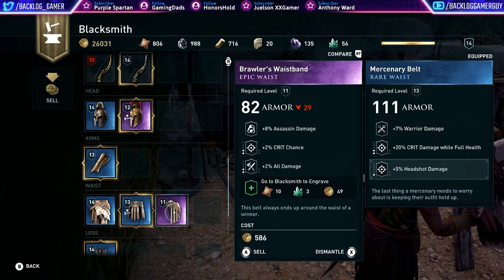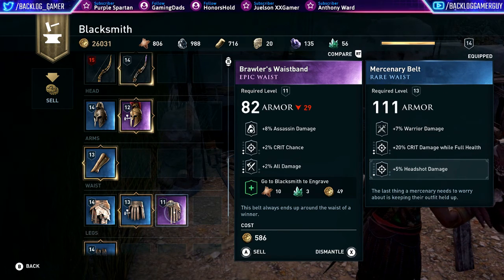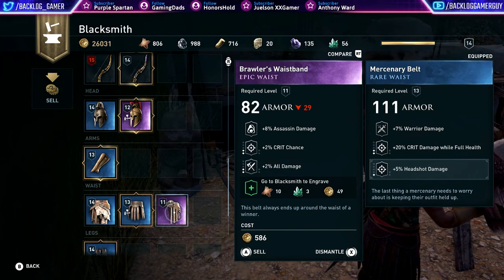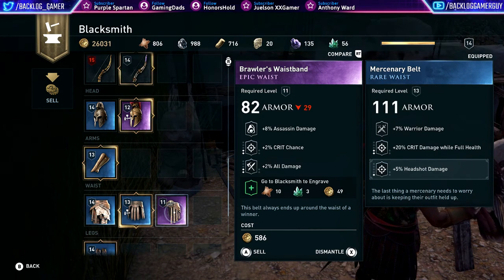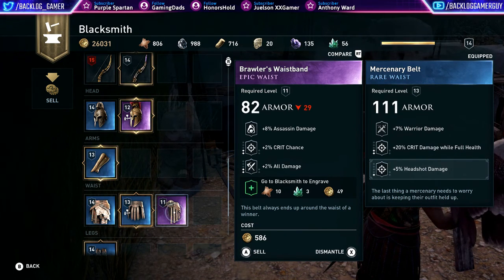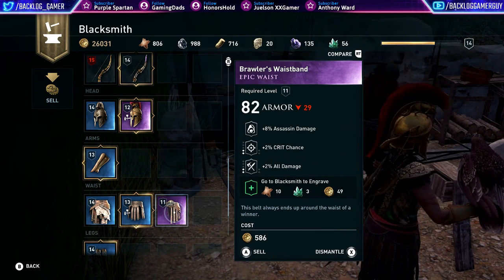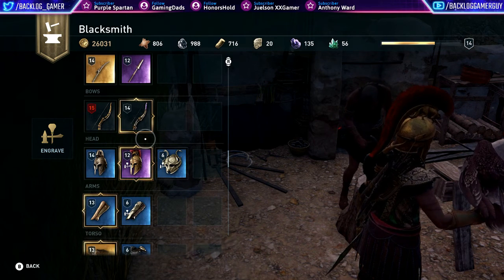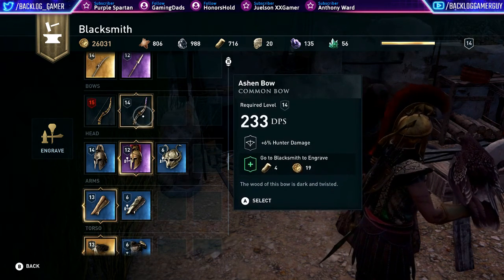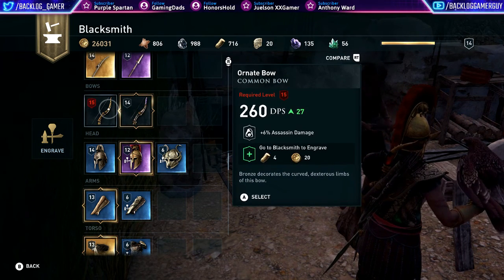Brawler's Waistband — kind of cool though. Assassin and crit damage. Even though it's only level 11, it almost seems like it's better. If we could put headshot damage on this, that would actually be pretty good. Let's see if we can do that — let's engrave it. I'm not gonna engrave the bow — we're almost level 15 anyway, so then we'll engrave this one.